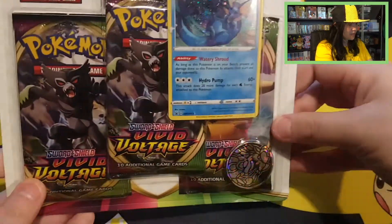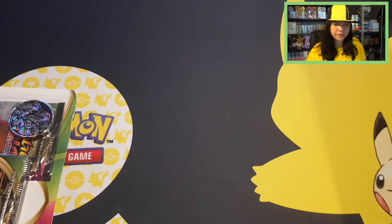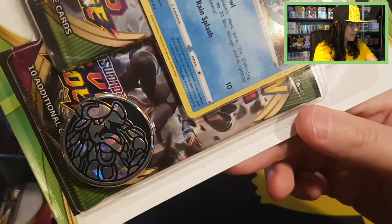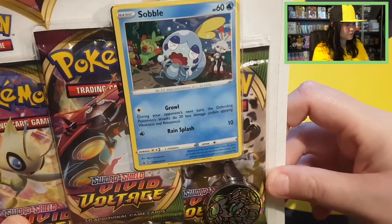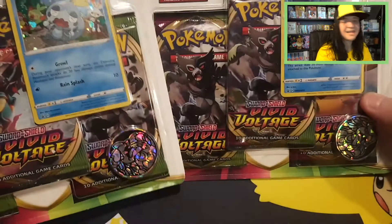For today's video we're going to open up something from Vivid Voltage. We're going to open up this blister pack with a beautiful Vaporeon promo and a Kommo-o coin, and this other blister pack with a Kommo-o coin as well — this one with a cute Sobble promo where Sobble is crying and the rest look happy. So let's open up these two blisters and see what is inside.